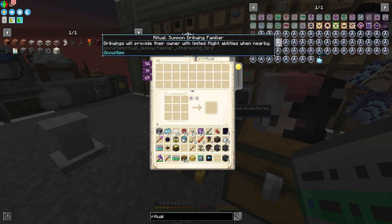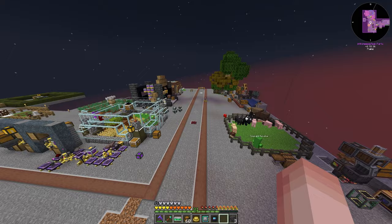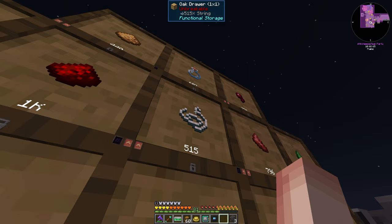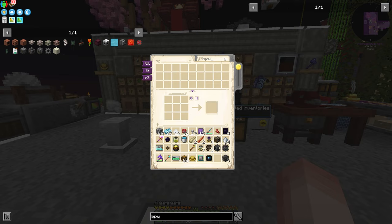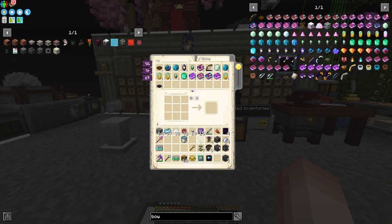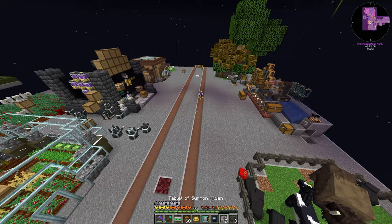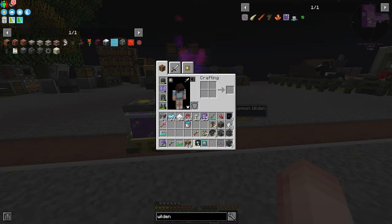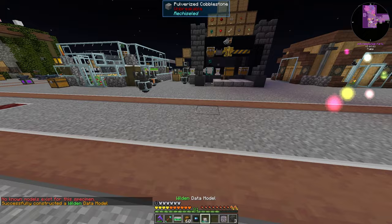We craft a Wilden ritual tablet — no big deal. We don't have much string, so we'll go grab some over here. Enough for what we're going to be doing. Let's get a bow and chuck some other items away. We'll get a couple of bows, then grab two more of these Wilden tablets. Throwing this one here and doing this — we get the Wilden Data Module. We throw this into the Deep Learner and start learning, then kill all these fellas.